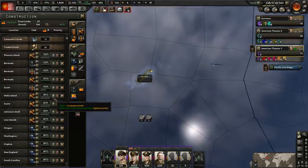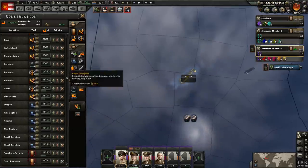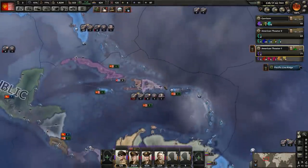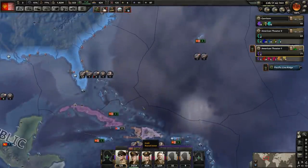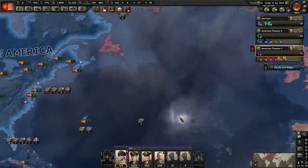We can let Phoenix Island finish — yeah, a lot of these are almost done. We'll let them finish because they're smaller, and we're building those ones all the way up. So this is gonna be where we're gonna be operating out of. We're gonna be shifting our fleet — once we finish moving all these damn convoys across — we're gonna be shifting our fleet to start focusing on the Mid-Atlantic.